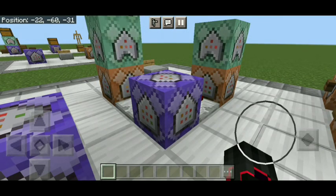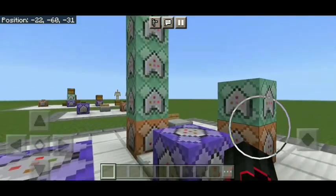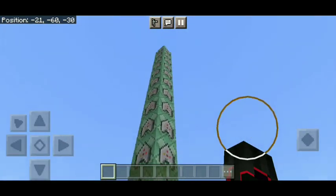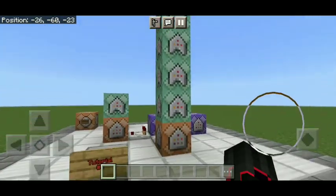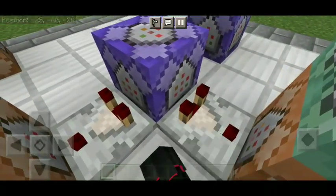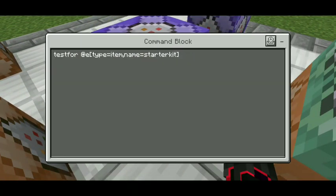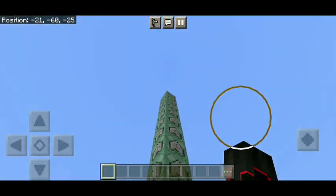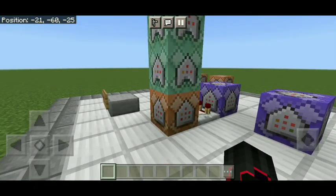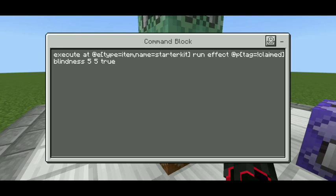Now let's go to the actual starter kit system. You might think this is going to be a hard system, but it's actually not. This command block controls how much you give the player. First, the command tests for '@e type=item, name=starter kit' — that is the name of your book. And this long set of command blocks is going to handle the starter kit. In the first command block: 'execute at @e type=item name=starter kit run effect'.